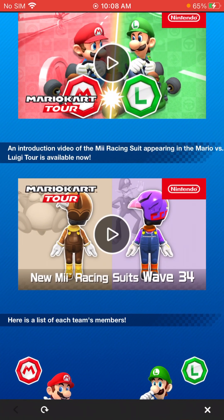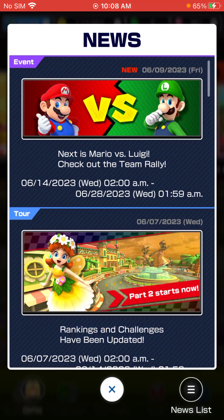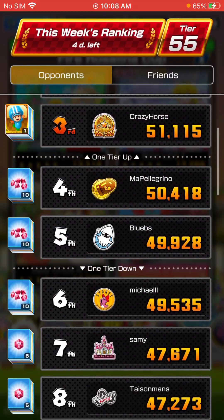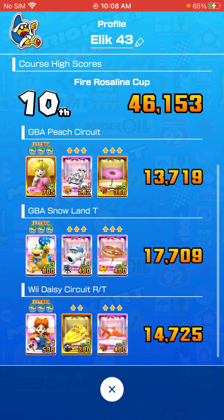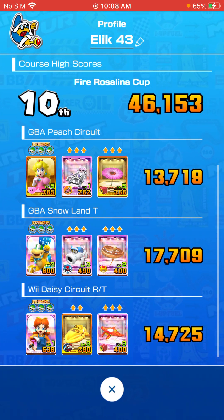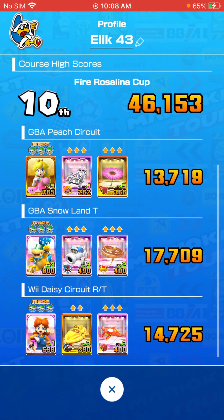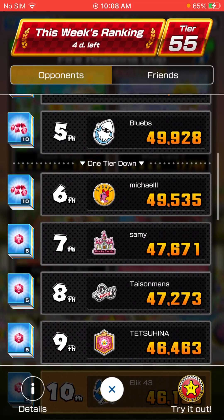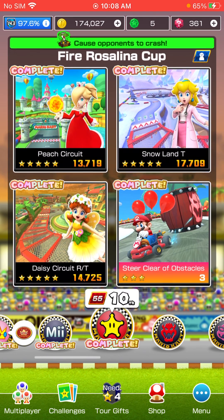Really excited for the next tour, looks really great so far, can't wait to get into it. But right now for Ranked, we are in 10th — just really struggling. The loadouts for this tour are just not good. We can definitely do better on Peach Circuit and Snow Atlanta. But on Daisy Circuit RT we just have a level 1 and a level 3 driver and glider, so it's going to be tough there. But really looking forward to the next tour.